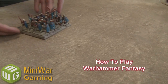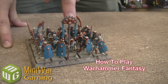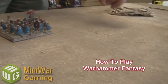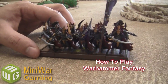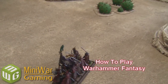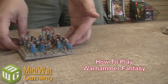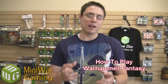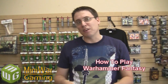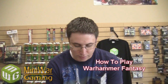Over here we have one of my Tomb King skeleton squads — there's a group of 20 of them. In the front there is a standard bearer, the guy holding the standard, who gives a special rule in combat that you're going to see. There's also a musician which also gives a special rule in combat. Over on the other side we have a group of dark elf corsairs, and they also have a standard bearer and a musician. There's just 10 of them. Notice that these are all in movement trays, which allow you to pick up or move them all together, because in Warhammer Fantasy the way your squads move around is a very important part of the game.